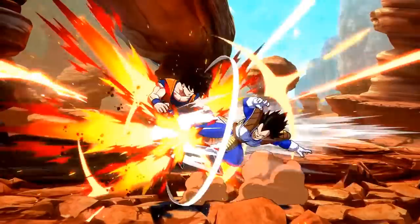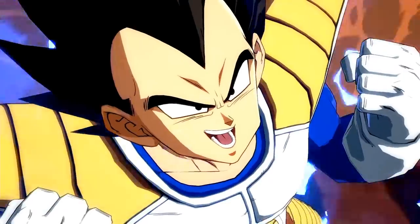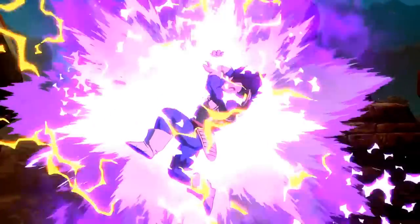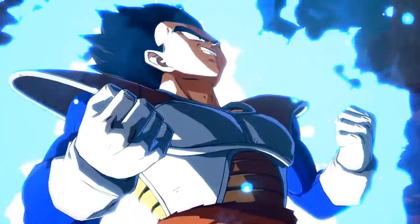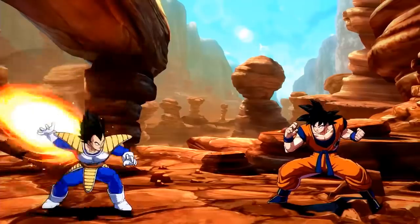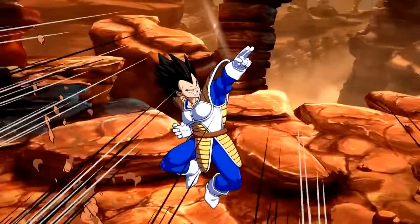Those are pretty much my thoughts on the base forms of Goku and Vegeta. For Vegeta, I want to see him hold down space, use a lot of specials in his combos, and overall be a faster iteration of Super Saiyan Vegeta. For Goku, my thoughts were more in-depth because we had more footage — the spirit bomb, the command grab that keeps opponents in the corner, and the high-low mix-up complementing it all. Let me know how you'd like to see the base characters play out. We're coming up on Evo in only a few days, whether we get a new announcement or more gameplay. Like, subscribe, and I'll see you in the next video.